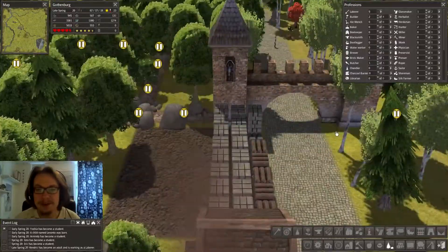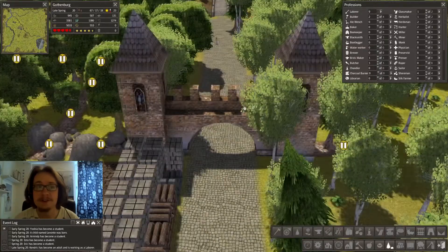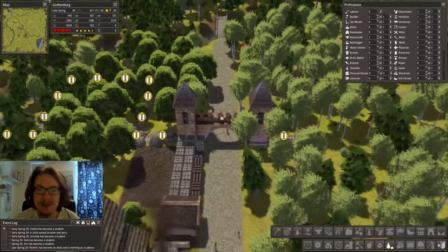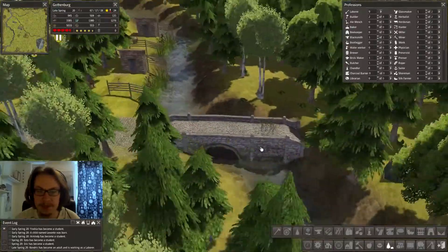I actually started to build a wall - at least I started to build a gate. That cost 200 stones, which is a lot of stone. I started on the wall now, and I also built a bridge here. This is the stone bridge that I talked about.